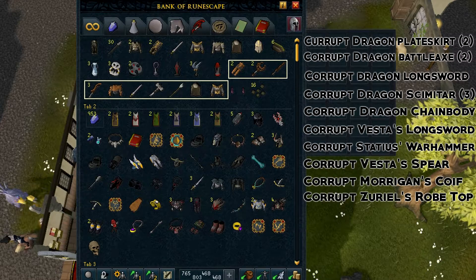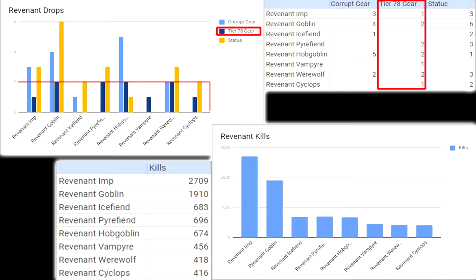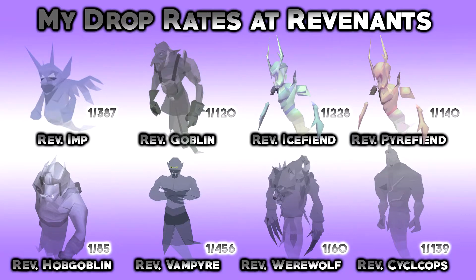What I decided to do was put together all the figures from all the kills to make these two graphs — one showing the total revenant kills categorized by each different type of revenant, and another showing all of the drops broken down by type from each revenant. I was pretty surprised they were all relatively comparable in terms of tier 78 pieces of gear, despite such a variance in total kills. Although there are some extremes such as hobgoblins and werewolves appearing extremely good and vampires appearing extremely bad, it's really just a case of too small a sample size to draw any conclusions — you've really got to take it with a pinch of salt.